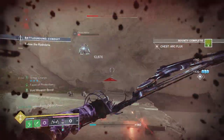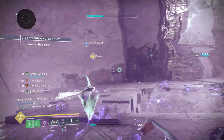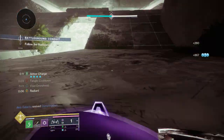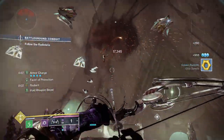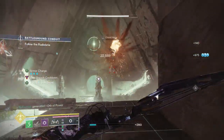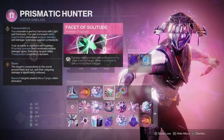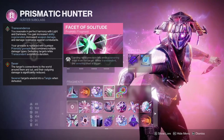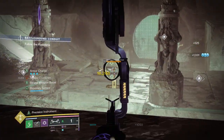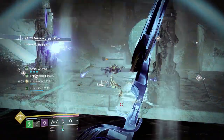Facet of Awakening lets us mix and match pickups we'd like to utilize. Tangles are really nice, which is why I tend to rock strand bows — more tangles on the field can be very useful. You can also choose stasis for melee energy, void breaches for class ability energy, ionic traces for general ability energy, or fire sprites for grenade energy. Facet of Solitude is great if you love strand — landing rapid precision hits emits a severing blast, and while transcendent the blast is bigger, tying into the Threaded Blast artifact mod.